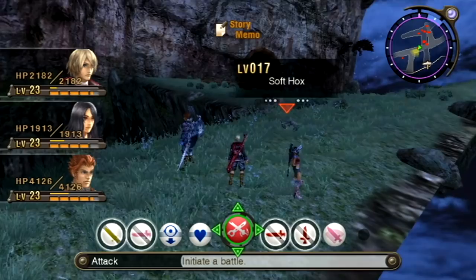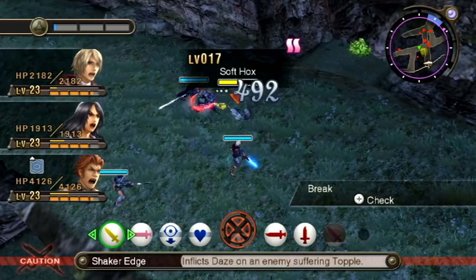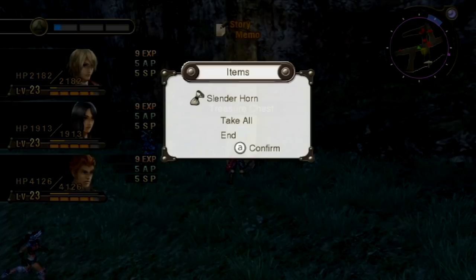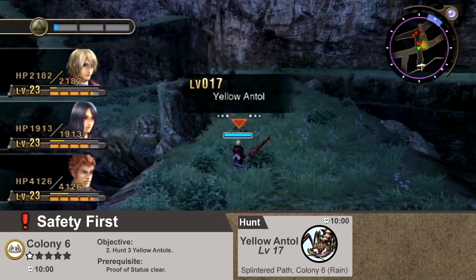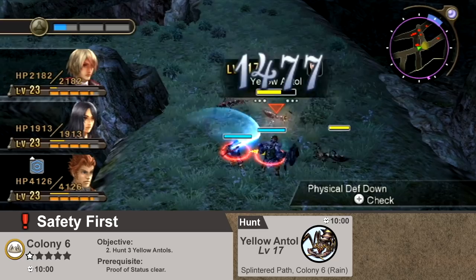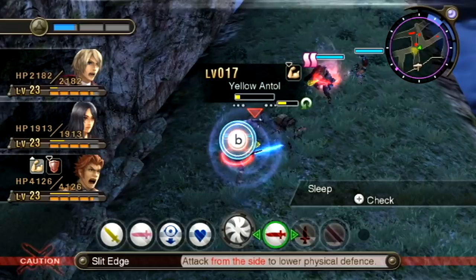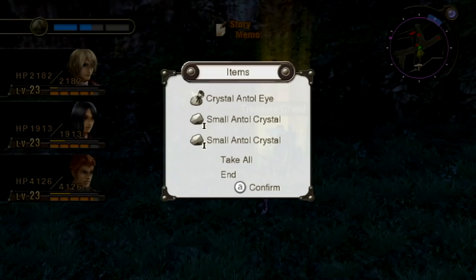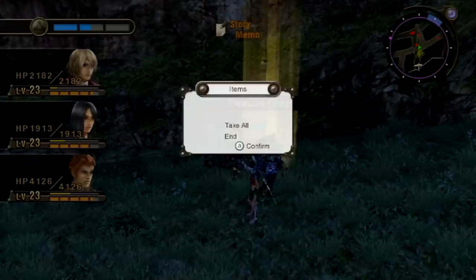Pretty close to the drainage pipe and where we found that Nopon coin, there are the Soft Hawks we need to hunt. I'll go over Shulk's new art, Shaker Edge — it makes it so he can inflict daze, so we finally have a new dazing art. We need to hunt a whopping six of these things, so that's going to take a little while. Right next to them is the next enemy we need to hunt, the Yellow Antles. There are also Red Antles in this area, so be sure to check before initiating battle so you're not attacking the wrong ones — you need to hunt four of those. Ryan gets a battle quote: 'Man, what a bunch of jokers!'